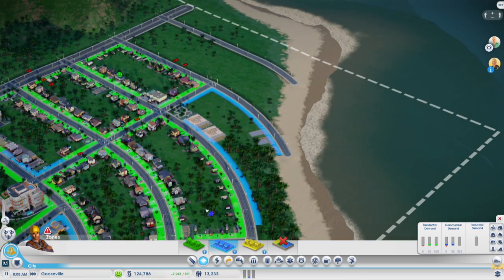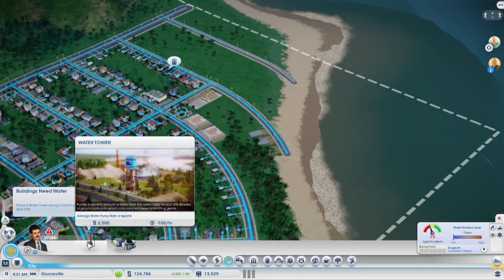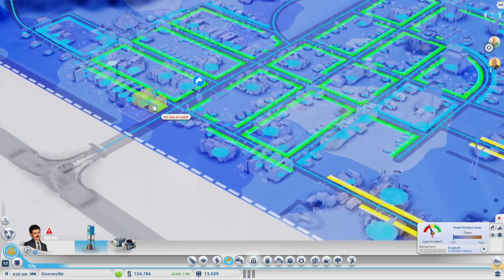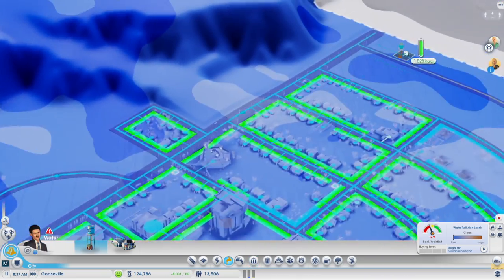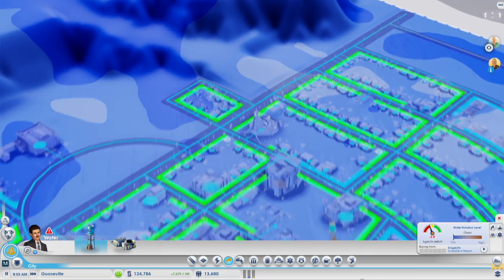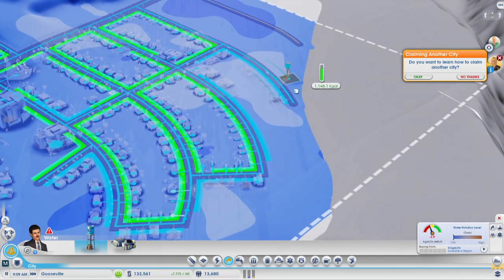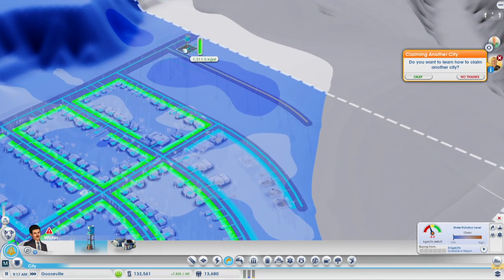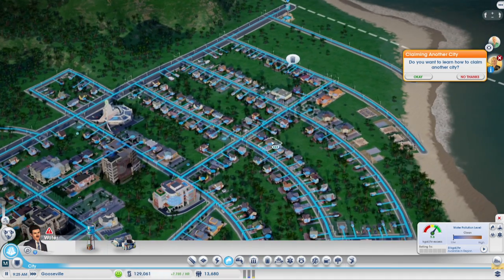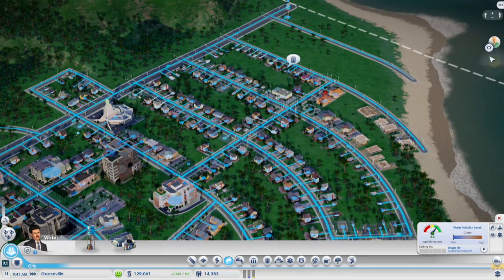That lowered it down. Okay, now that that's done. Where is my water tower? There's one there, we could do another one here. I think I'll do one right here. Okay, we're done. I will do that right now.